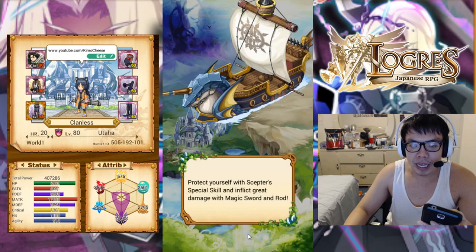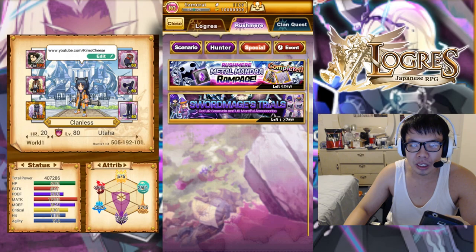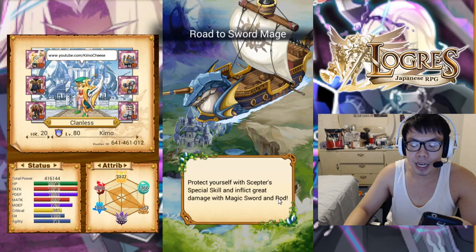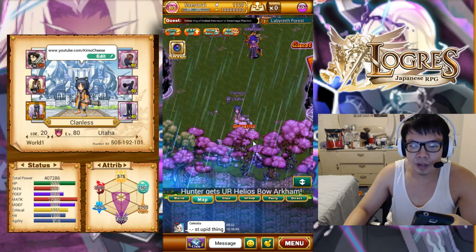I recommend if you guys plan on doing any sort of magic dealing classes, get a lot of these — especially the hat, which I think gives the most dark. Farm those, put them onto your sub accessories and stack them. Comparing that to Neflora, which is the assassin's dark gear, it doesn't give that much dark but it gives agility and crit and all that — mostly agility.